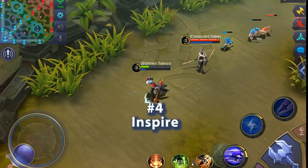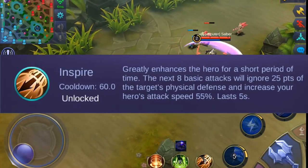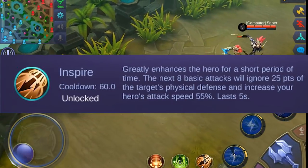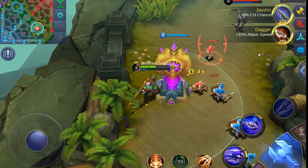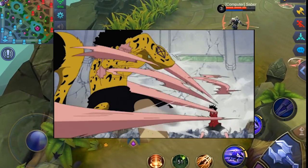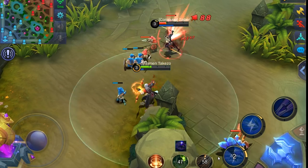Number 4: Inspire. This battle spell will give your hero an additional 55% attack speed on the next 8 basic attacks that you do, and each of those attacks will ignore 25 armor of the target. It's also on a 60 second cooldown so you can use it more often. It gives you that advantage in 1v1 early game and helps you take down turrets real fast when you're given the chance.